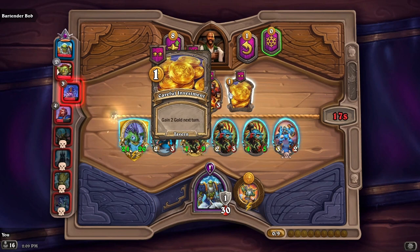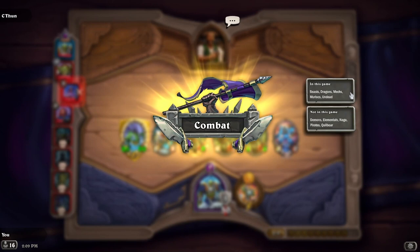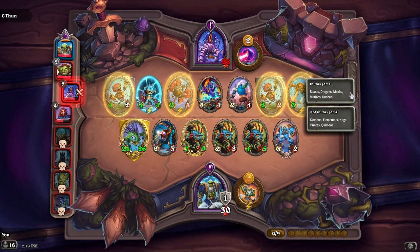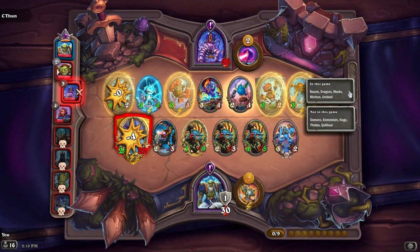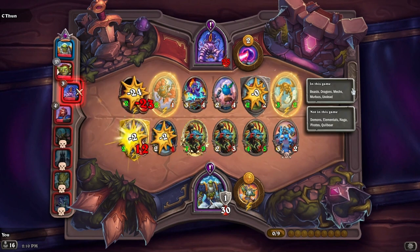I'm honestly a huge fan of most of the different races you can play in Battlegrounds — I think they all synergize really well together. The only one I don't have a ton of success with is beasts, and dragons sometimes. From this pool I think mechs, murlocs, and undead are good too — I just don't do very well with those two.